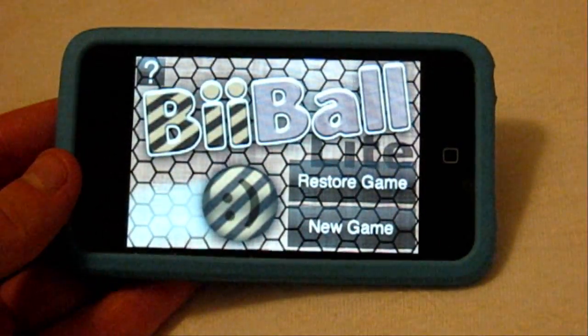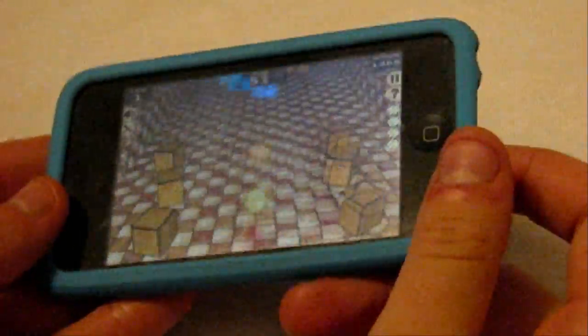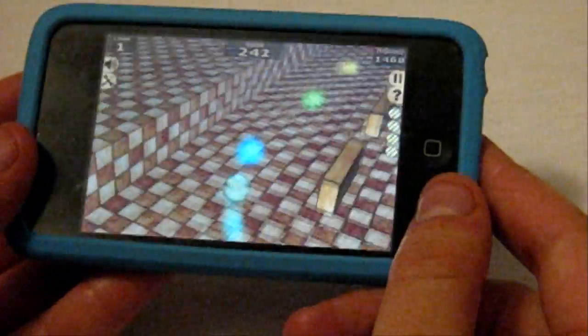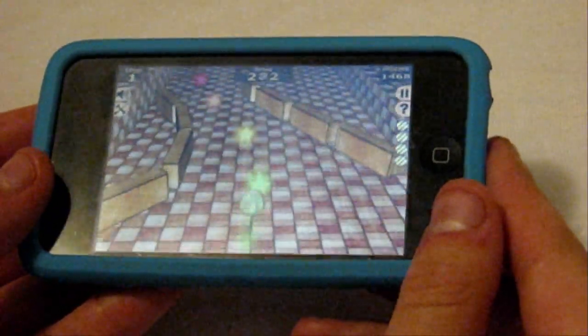Next app is called Buy Ball Light. I've gotten so many requests to do this application and I'm kind of happy I finally did it. It's all right — not too original. What you do is tilt this little ball using the accelerometer to collect stars and create a cute musical tune. You cannot touch any of the walls or any objects aside from the stars, and on the right are your lives — when you touch anything you lose one life.